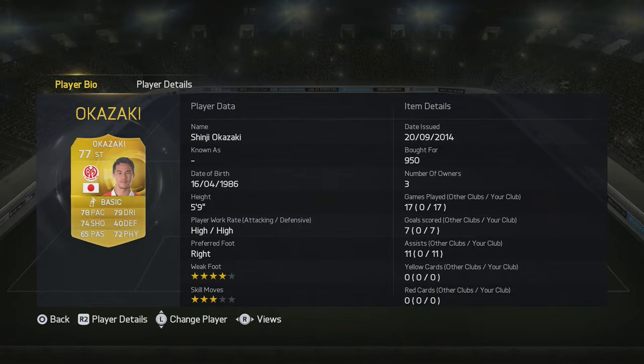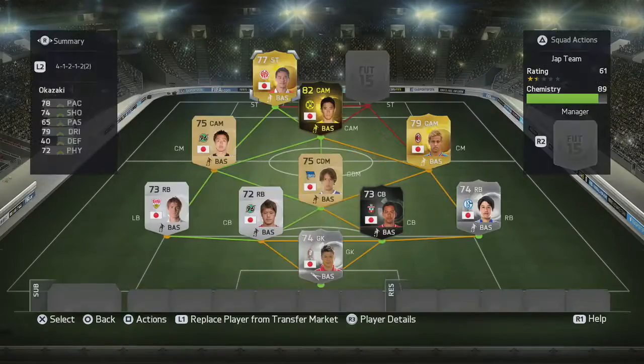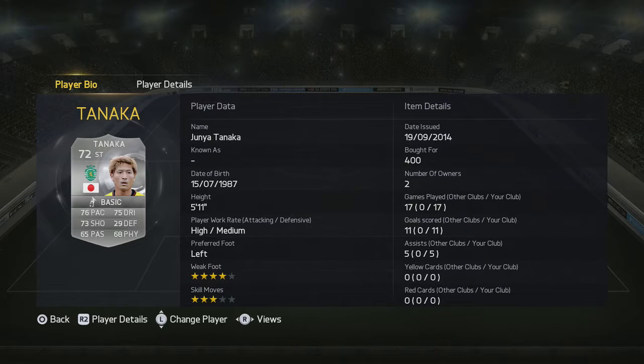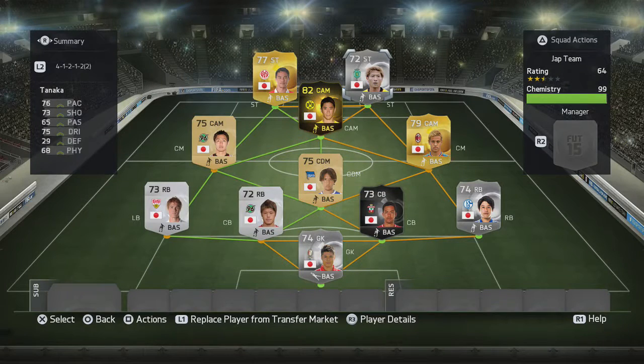Okazaki ended up with more assists than goals as a striker. I was never satisfied with his work up front — he latched onto Kagawa's through balls well but only had about a one-in-two chance of scoring, which I don't like. The other striker, Tanaka, was much better than Okazaki. He seemed more of a threat and got into good positions constantly — a very handy player in the end.